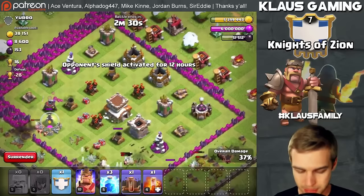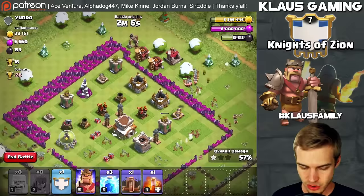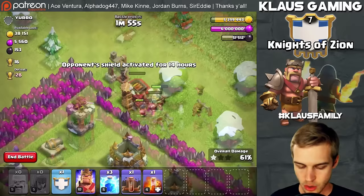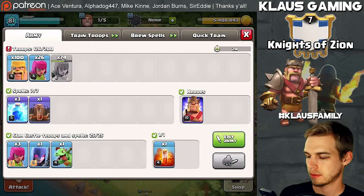We've got a big massive group destroying these mines and collectors — 38,000 gold still remaining, probably in the storages or town hall. The big group is going around the base. We're guaranteed at least a 50% one-star, but I don't know if we'll grab the town hall because of the mortars. I've got lightning spells and my king but I don't really need them. Barbarians working through the wall but mortars are shooting us down — let's cut out at 64%, 200,000 gold.